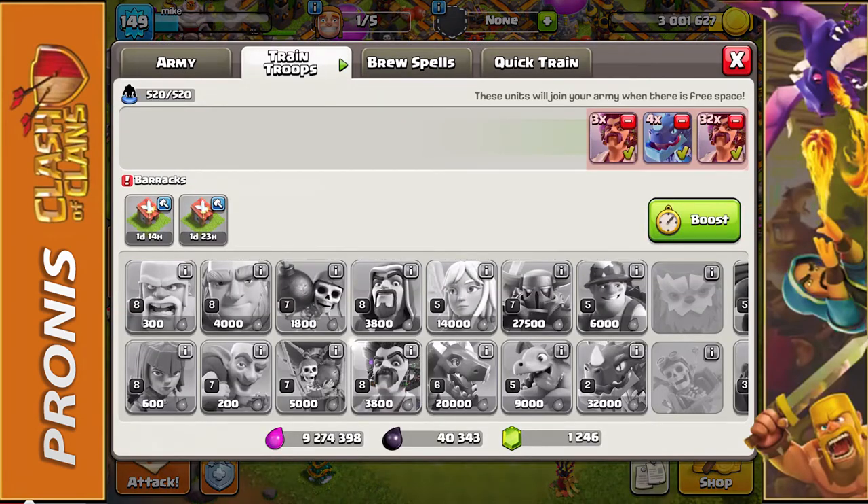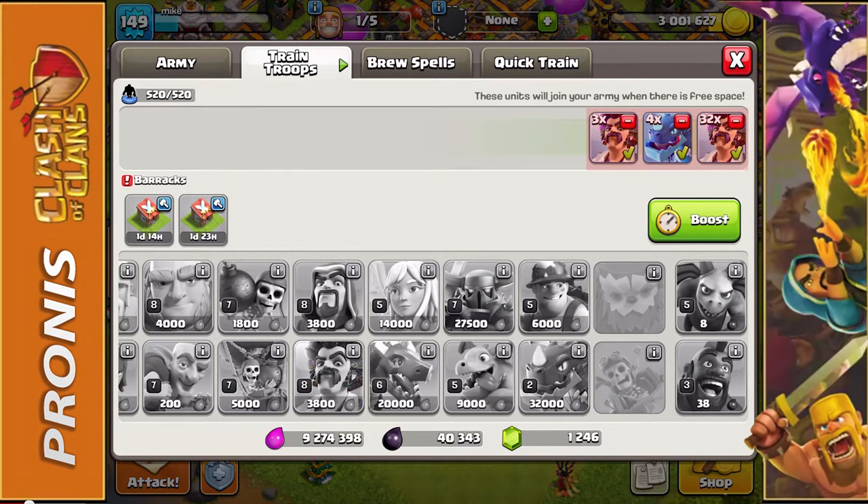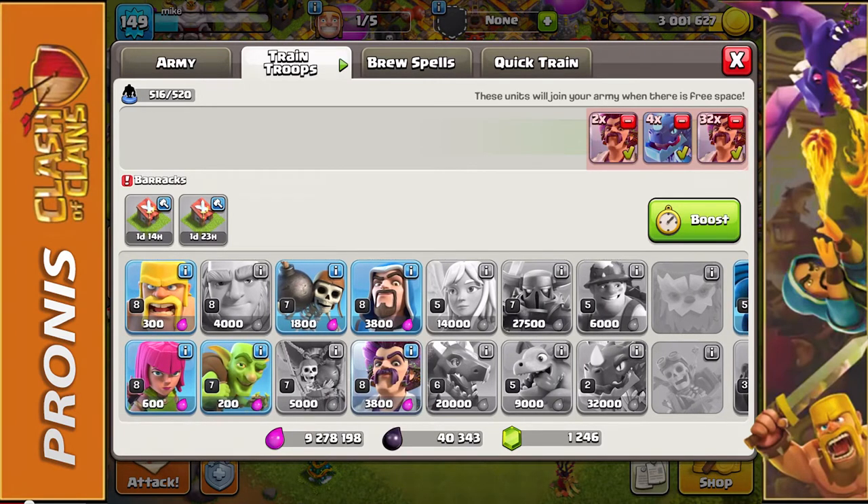If we hop over into our barracks, we're going to see that right below the regular wizard is the party wizard. He's got the cool sparkly fro hair — it is amazing, I love the look of it. My troop slots are currently full, but I'll get rid of one so you can see what they're supposed to look like. The regular wizard is right above the party wizard and we're going to look at both of them.